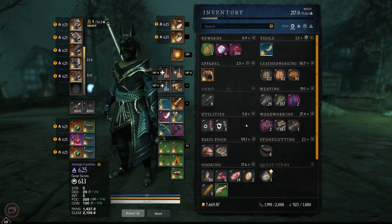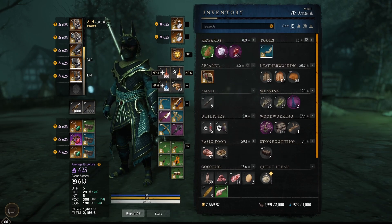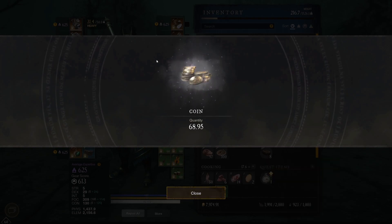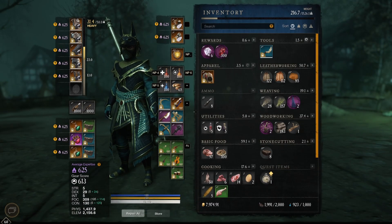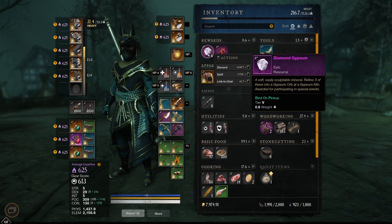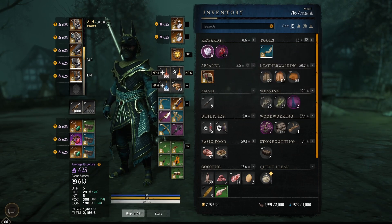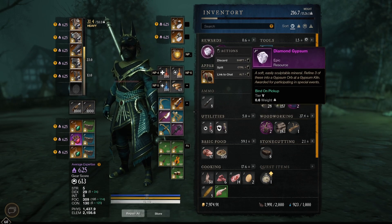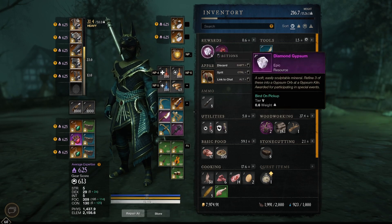With this knife, you can get special rewards from regular turkeys — those are the turkey treasures. They will contain daily coins and you can get three caches per day from those. The regular turkeys also drop the gypsum orbs — the diamond gypsum. Normally you can only get three diamond gypsum per day, but during this event you can get six. It requires three to make one gypsum orb, and from one gypsum orb you can make one cache. So basically you can make two caches per day by farming turkeys.